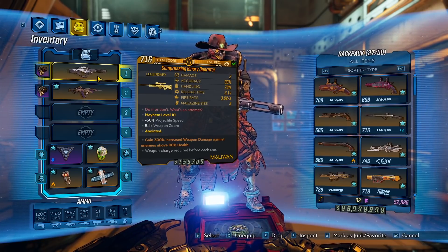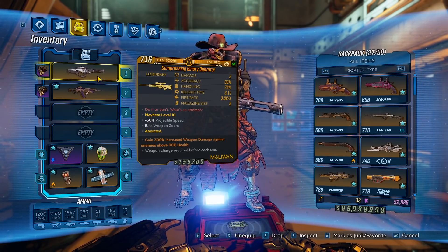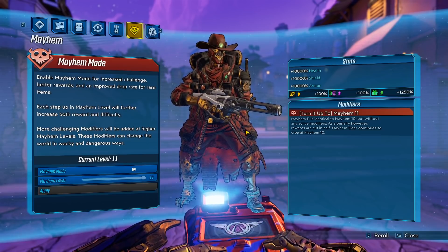Also, probably the best anoint for the gun is going to be 390 — that's going to make sure that first shot hits really hard. Remember, if that shot doesn't do enough damage to wipe out all of the enemy's HP, it does no damage. Okay, so we're on Mayhem 11, the max difficulty. Let's go ahead and push forward.